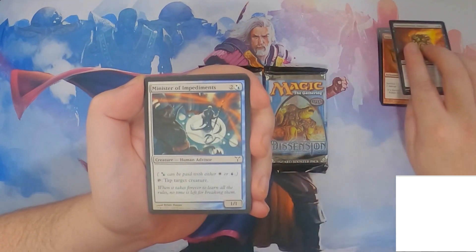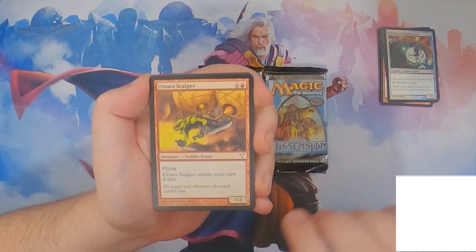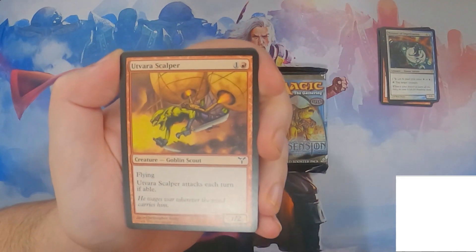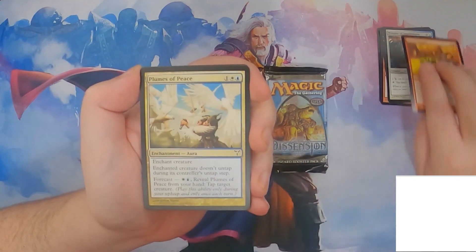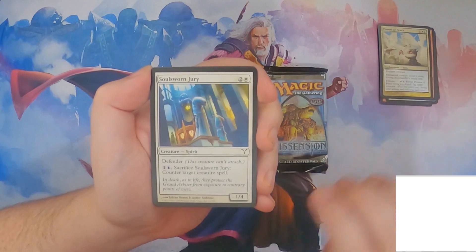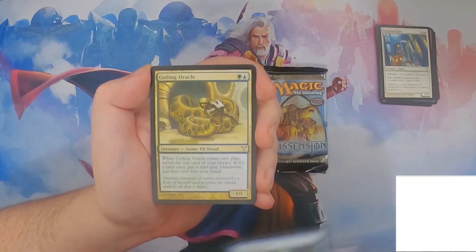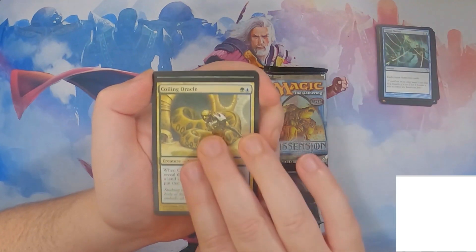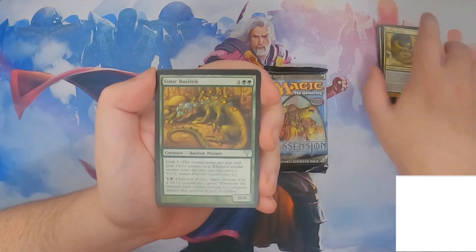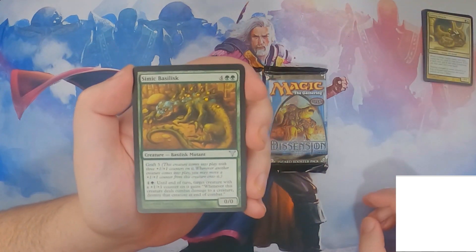We're just going to look at the art — Plumes of Peace, Soul Sworn Jury, Vision Skeens, the Coiling Oracle. So none of the commons we were looking for. A couple of the Signets were in there, but not the Signets we were looking for.